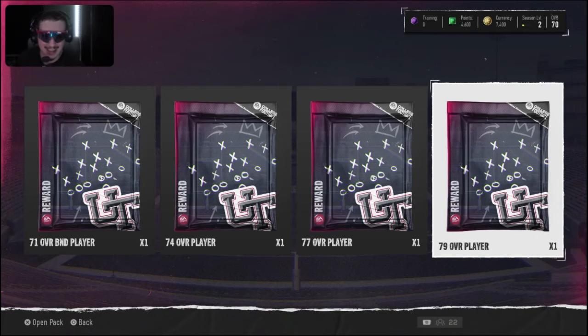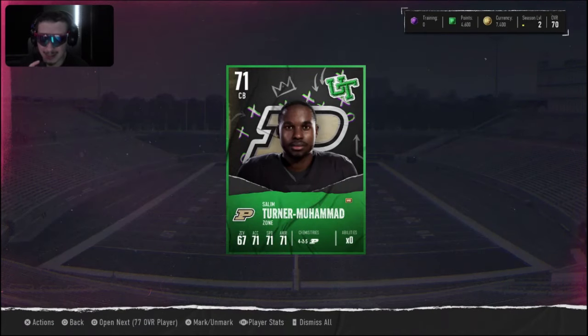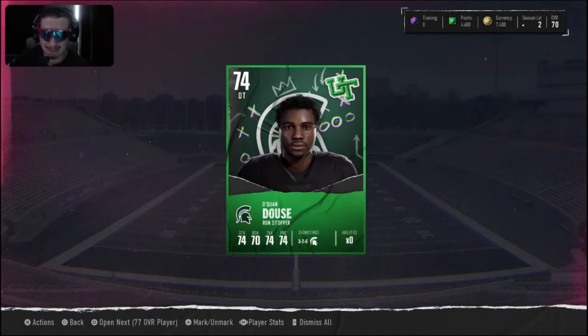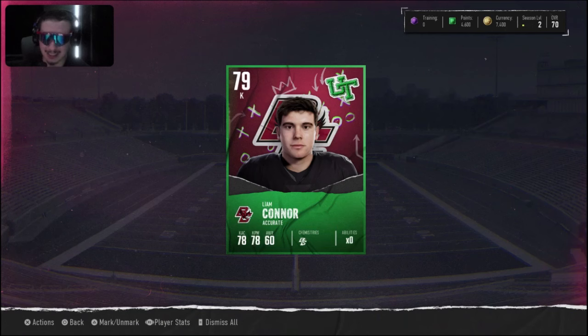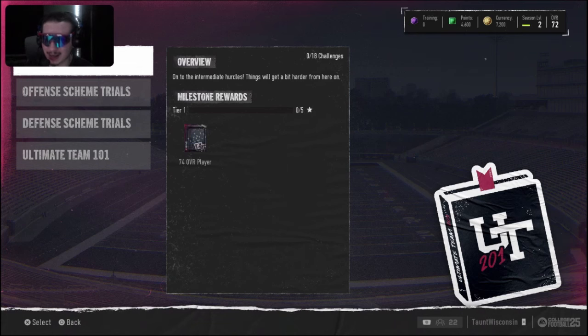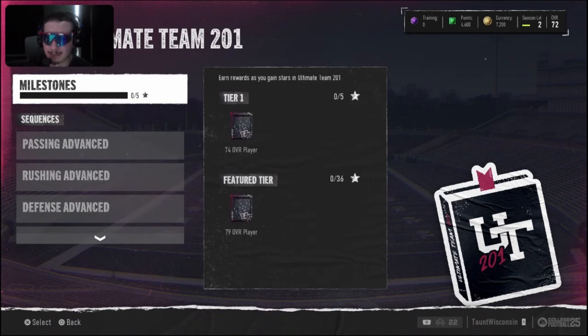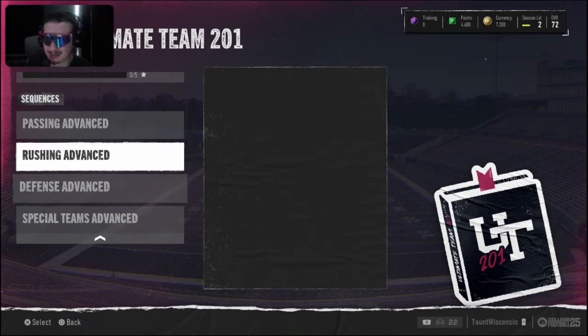After finishing up all the fundamentals, we got some nice earned packs. Surprisingly we got some 77 to 79 overall players. From our first pack we got a nice 71 cornerback, then a 74 defensive tackle. These packs were hitting for the defense — a 77 overall outside linebacker and a huge one, a 79 kicker.